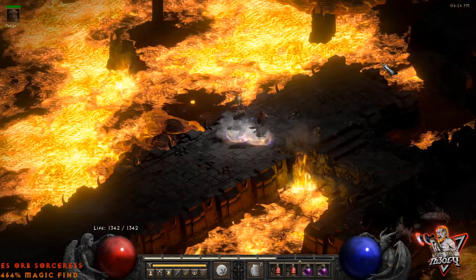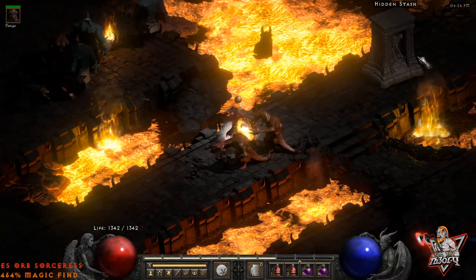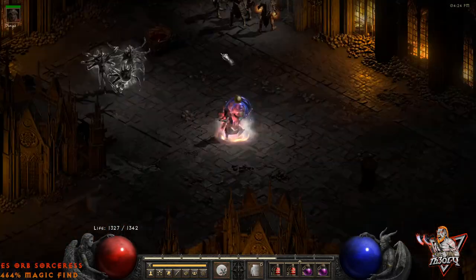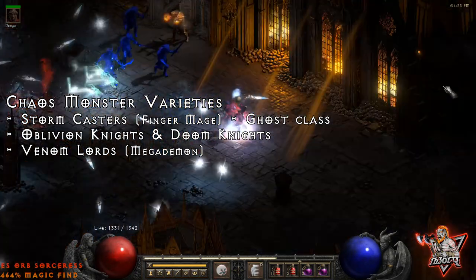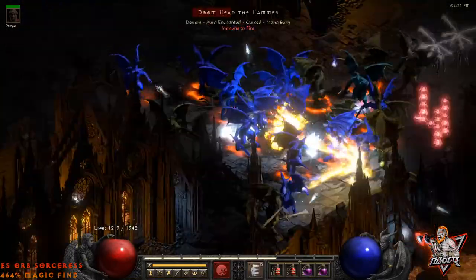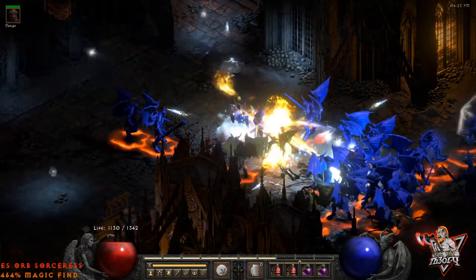The beauty of Chaos Sanctuary is its general accessibility, even for relatively low mobility characters, as the River of Flame waypoint and Bridge North are straightforward to navigate to the entrance. This zone includes a monster variety of storm casters, oblivion knights, doom knights, and venom lords. Overall, this is an elite area for Hammerdin paladins, Fist of the Heavens paladins, elemental druids, and lightning sorceresses and javazons can also navigate this area as long as they have infinity mercenaries.